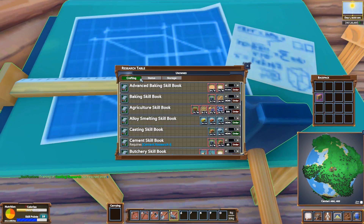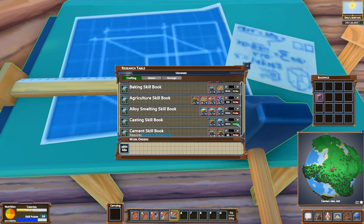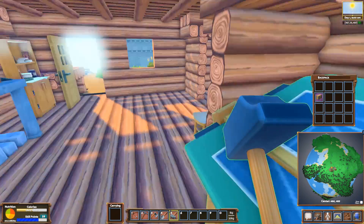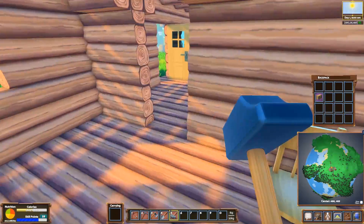Between episodes I also managed to gather some good resources: iron ingots, copper ingots, and even gold ingots, as well as bricks. So we should be able to order two books — the iron smelting book and the casting skill book — basically the two skills we just unlocked. It's gonna take over an hour to do all that.